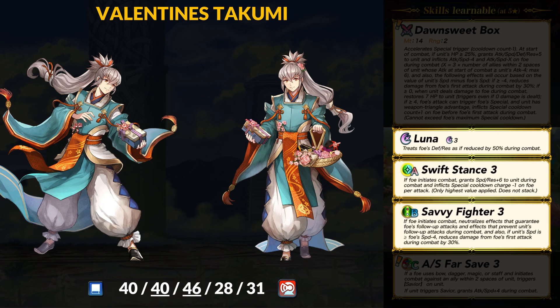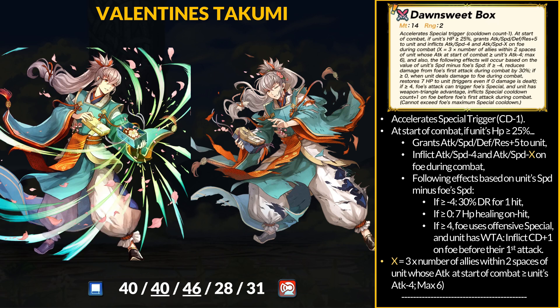For old skills, Takumi has Luna as his special and goes full speed with Atk/Spd Clash 3 and Savvy Fighter 3 — only the second unit ever with Clash 3. Savvy provides Null Follow-Up and 30% damage reduction. Takumi's weapon is the Dawn Sweep Bow, which has a lot going on. If Takumi has more than 25% HP, he gets +5 to all stats and inflicts attack and speed debuffs on the foe. He always inflicts -4 attack and speed, but this can increase depending on nearby allies with higher attack, with a 4-point safety net. There is then a speed check — if Takumi has at least 4 more speed than the foe, he gets one-time 30% DR; if he at least ties, he gets 7 HP on hit. If Takumi has 4+ more speed and the foe uses an offensive special and is red, Takumi inflicts +1 special cooldown before the foe attacks.